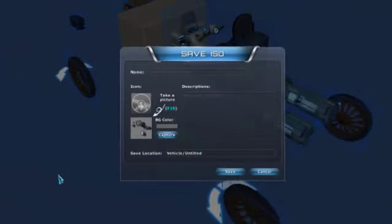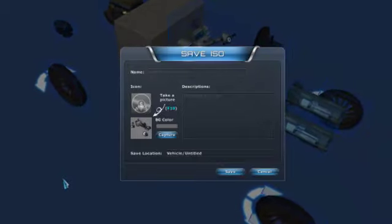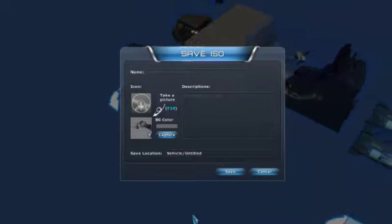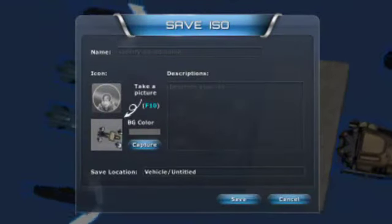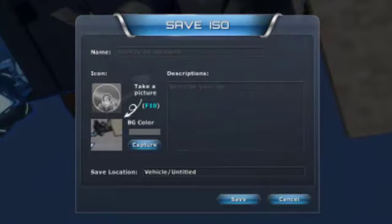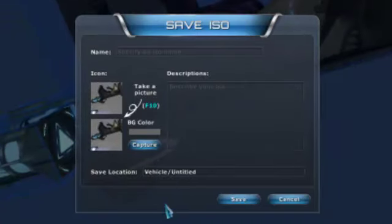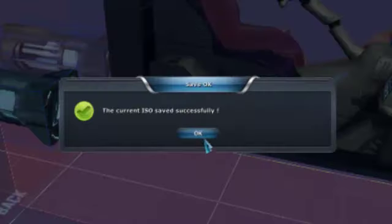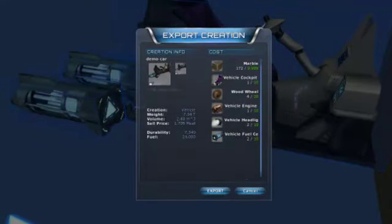The car's ready. All I have to do is select the Save ISO tool. This is rather cool — I can position up my object on the bed just as I've been doing, and I can get it just right to take a little image that will be used in my inventory. I can spend hours messing around getting exactly the right cool look for my icon. There it is. I need to give my ISO a name — demo car will do. Save that off. And now the final tool from the little bottom right-hand menu, and we're going to export it.